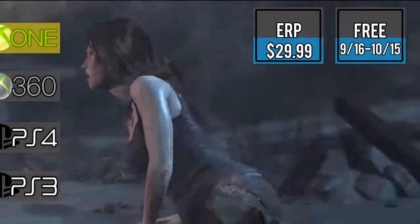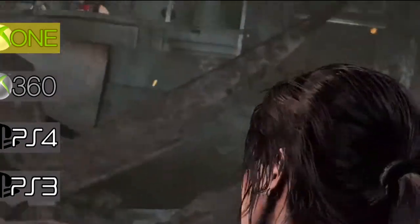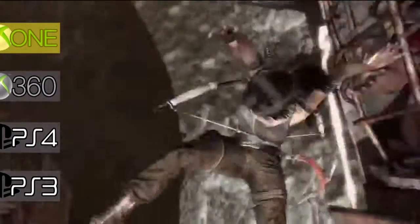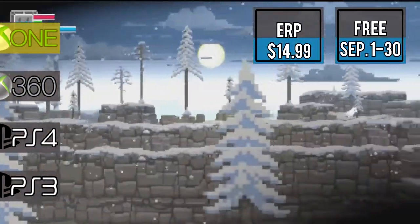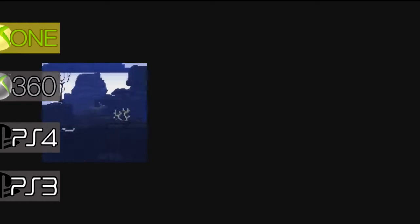First for Xbox One is Tomb Raider Definitive Edition. Follow Lara Croft's first experience as the official Tomb Raider. The Deer God is up next, a 3D pixel art platformer that's all about survival, reincarnation, and karma.